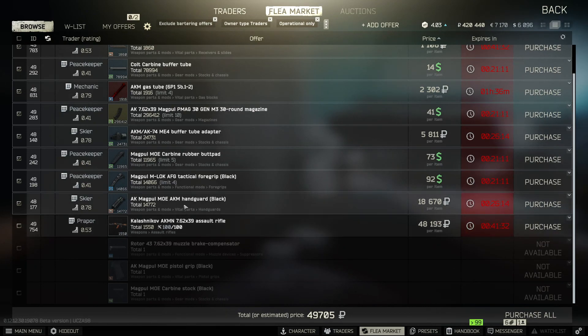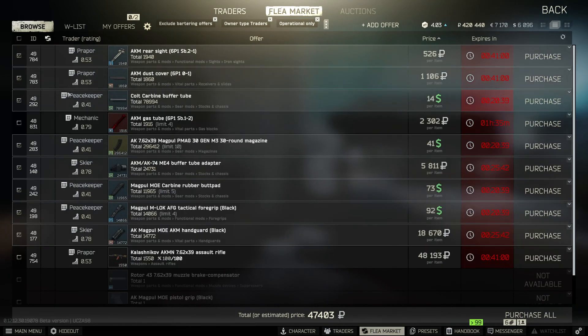The black Magpul handguard is from Skier level 3. The black tactical foregrip is from Peacekeeper level 3. The rubber butt pad is from Peacekeeper level 3 as well. The ME4 buffer tube adapter is from Skier level 3. The Magpul magazine is from Peacekeeper level 3. The cold buffer tube is from Peacekeeper level 3. All other parts are already present in our AKM.